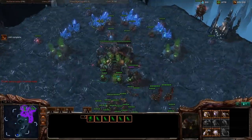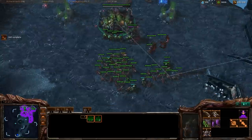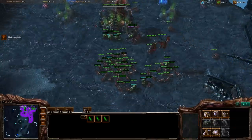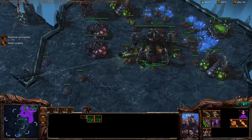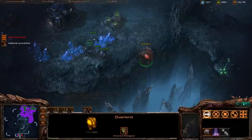Banelings are good too. I have a lot of excess gas. What you could probably do with that is get some Infestors out. Infestors are good versus Terran, but they're very micro-intensive because they don't attack by themselves — you actually have to tell them to attack. That's probably why Banelings are just an easier choice for lower-level ladder play.